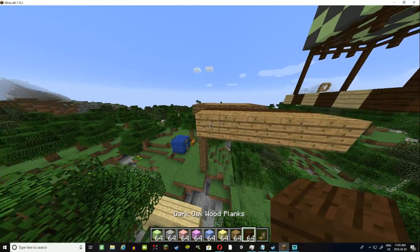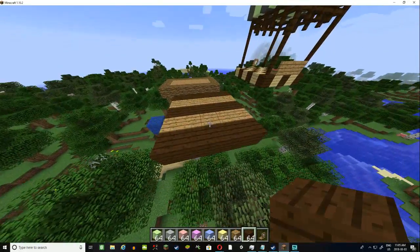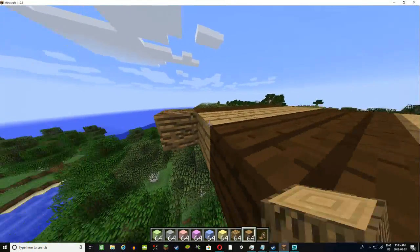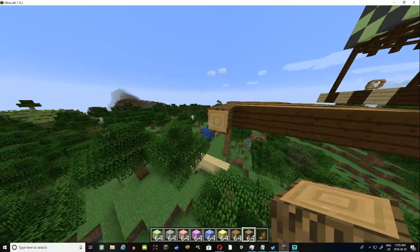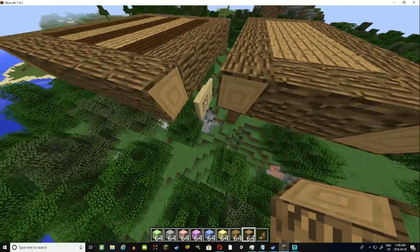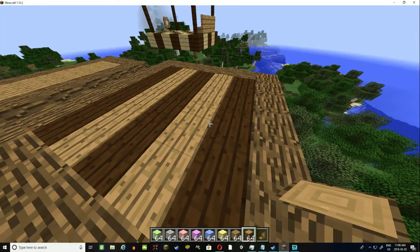We'll do dark oak and oak alternating, and then surround it with oak wood around it just for an added feel. The design really doesn't matter — it can be whatever you want. I'm going to surround it and cover it in oak wood around it. We need to be careful when flying away not to run directly into the dock. Now we're done with the base floor, so the next thing we need to do is add some fences.